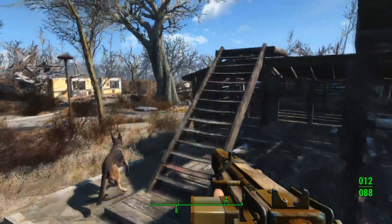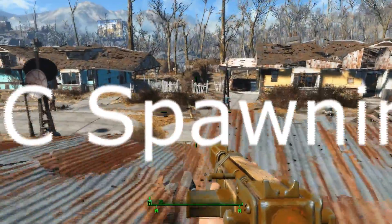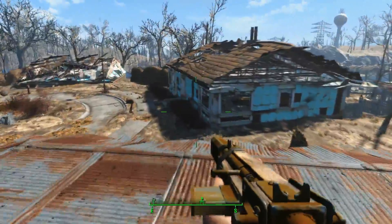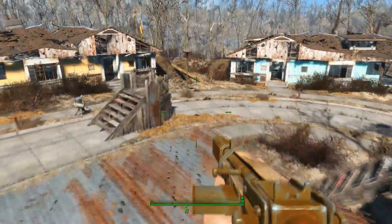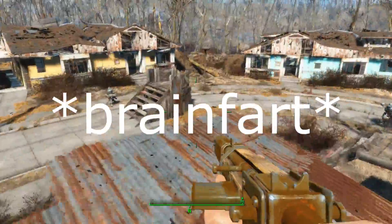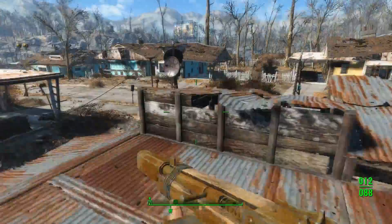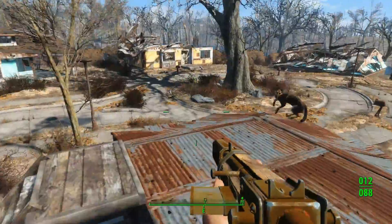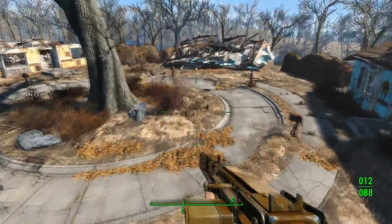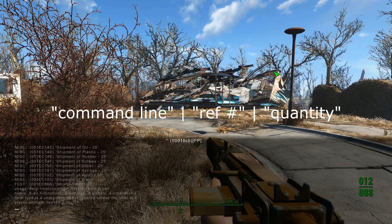Let's get to the fun part. As you've probably seen, my last video is about NPC war. I spawned 20 of those scary monster things against 20 of the Brotherhood of Steel Knights. Open up your console command, and instead of player.addItem, you do player.placeAtMe — because you don't really want to add a Behemoth in your pocket; it doesn't work like that.